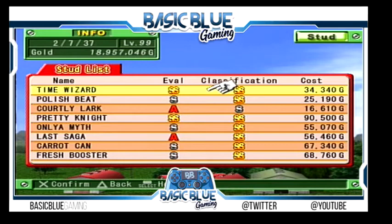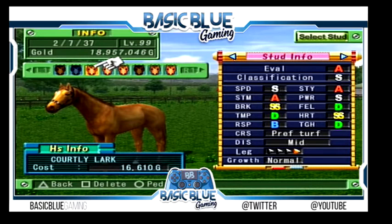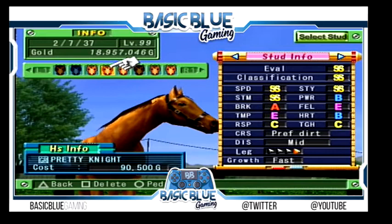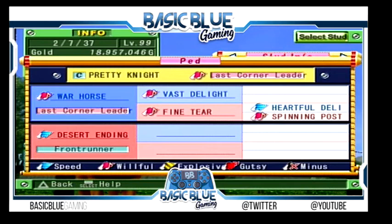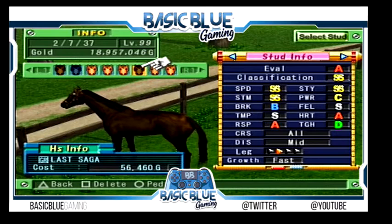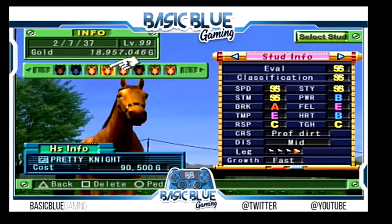Jumping into the studs — I love what I've got in here. Time Wizard at 34 grand, Polish Beat — I've heard good things, we'll wait and see. Courtney Lark — I honestly wouldn't suggest him, he's not the best. If you want Pretty Knight I just kept it in here because of cost — 90 grand to breed with — he was a fast growth and has passed that along, which isn't the best. If I was to repeat this I'd breed Heartful Delight and Spinning Post again, then with Fresh Light, then Warhorse, and try again hoping not to get a fast growth. Only a Myth — second-gen foal with a lot of good abilities. Last Saga was 56 grand and a lot of bloodlines went into this horse — Fine Tier was part of this bloodline.